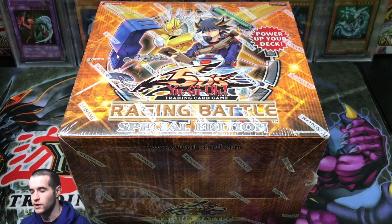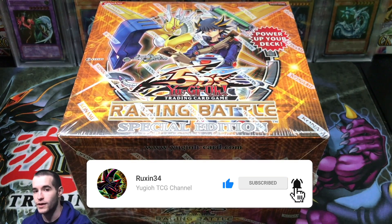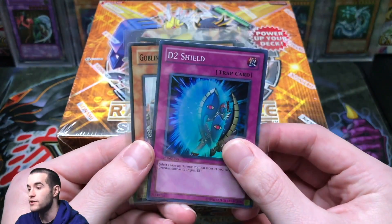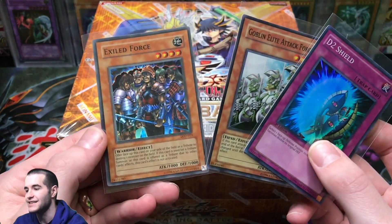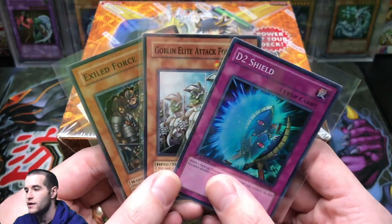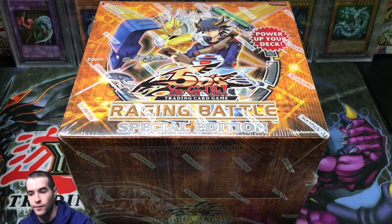What's up guys, Ruxin34 back here with another video. In today's video we have another special edition. The giveaway for this video is a pretty good one: D2 Shield, Goblin Elite Attack Force, and Exiled Force — an original Legacy of Darkness super rare. These three cards will be given to one of you guys. All you have to do in the comments is let me know your favorite pull from this video.